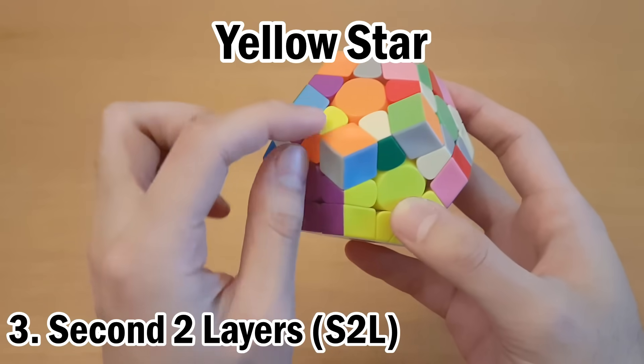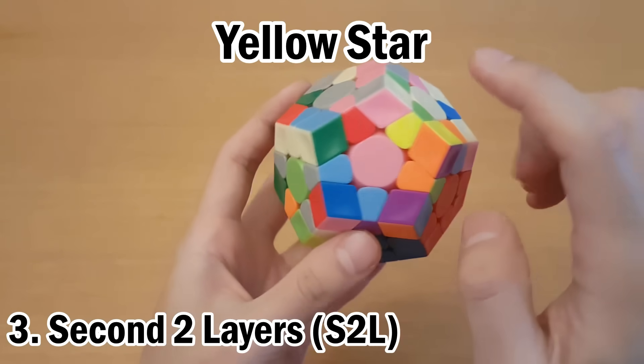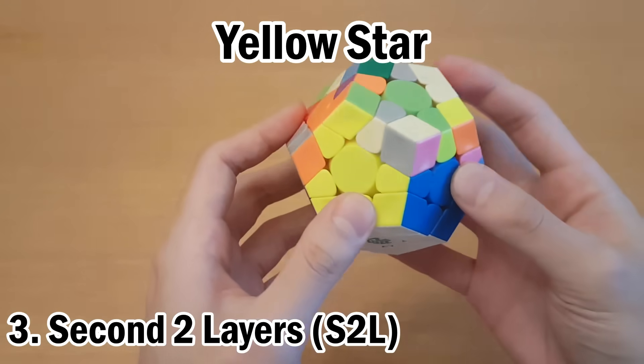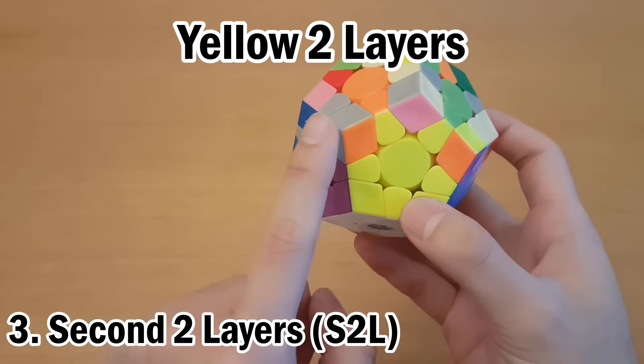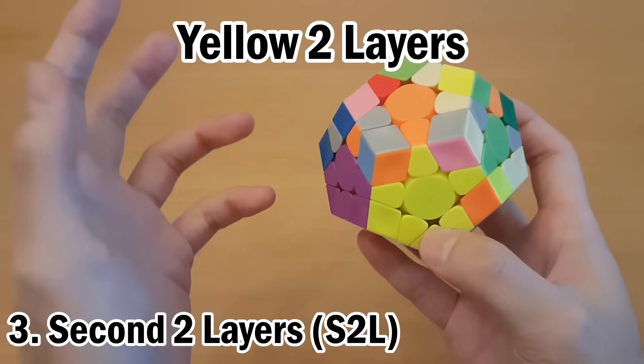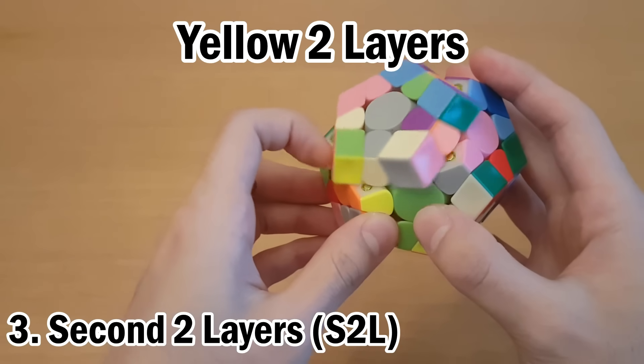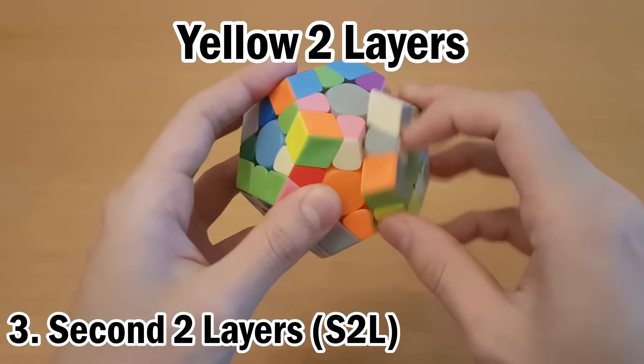So for example, I have this piece which is yellow-orange, so I will want it right here. And I have this piece which is yellow-light-green, and I'll put that right here. Once you've made the star, you essentially have more F2L slots that you have to solve, and this works exactly the same way as F2L. For example, I have this piece and this piece — just solve this however you would in F2L. I'll just use the beginner method, which would look like this.